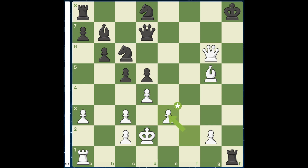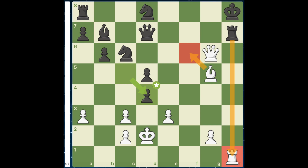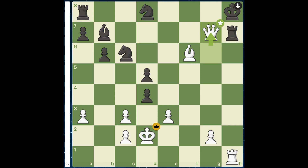And after f takes e3, if black tries to safeguard his king — because this diagonal for the bishop is very crucial for checkmating — we have rook to h1. And whatever move black plays, since if he were to take the rook we'd have the bishop to f6 idea again, we play that anyway because now the rook is pinned and it's simply checkmate. The black king is utterly destroyed.